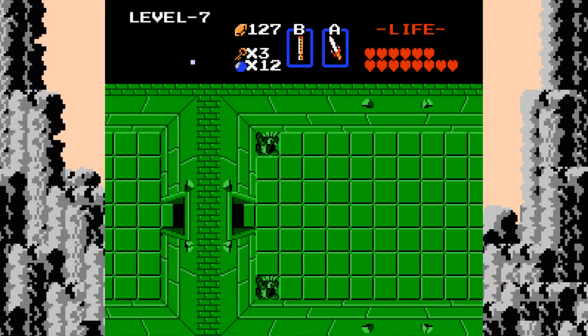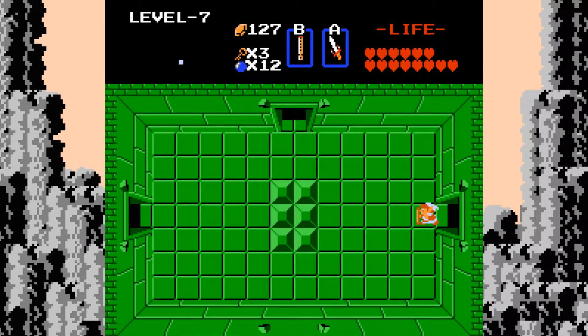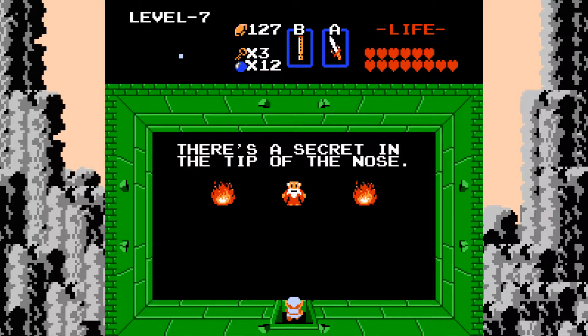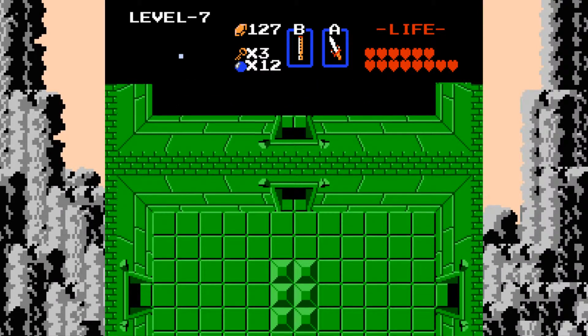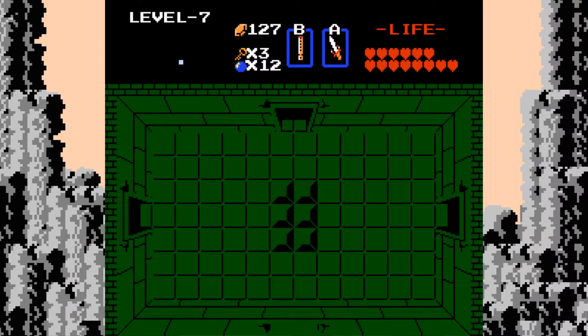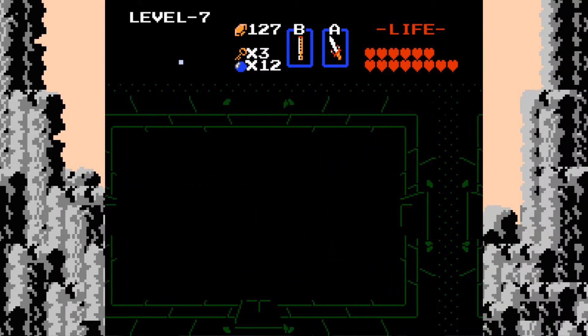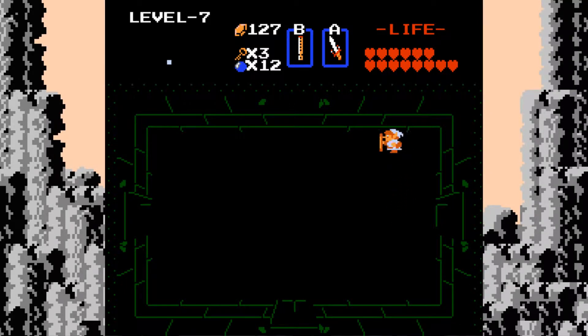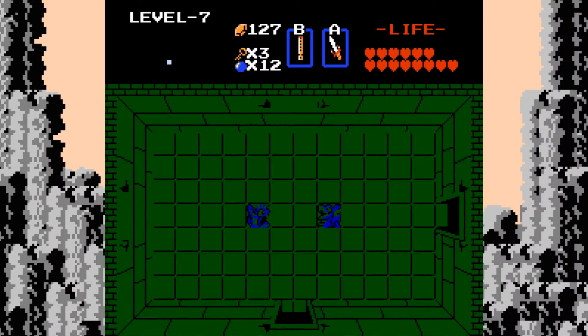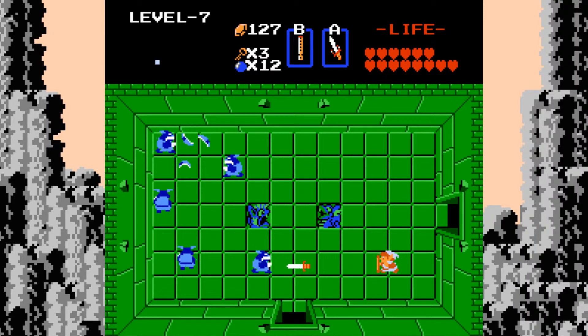We come all the way over here for that. So let's come up here. There's a secret in the tip of the nose - that would happen to be alluding directly to the bomb upgrade. It's the only time that it's actually outright spoken about. I don't think they ever mention it anywhere else, like they don't mention the one in level 5.